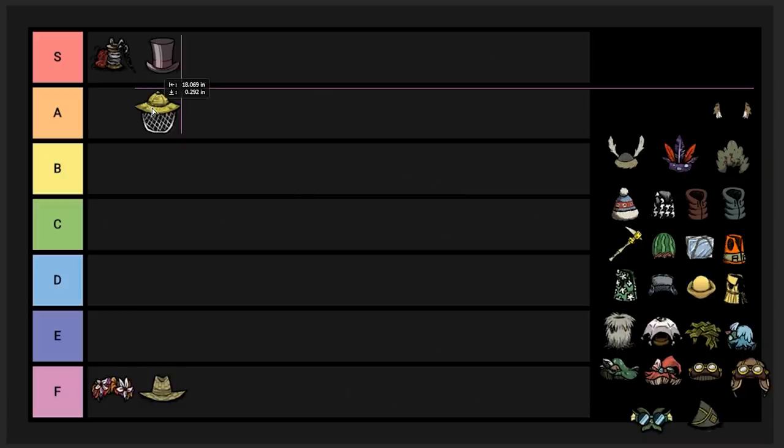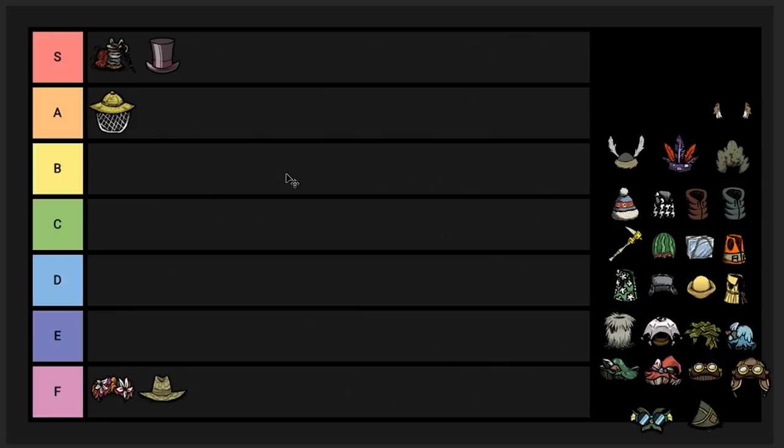Beekeeper's hat — we're going to put this up in A tier. This is a good use for extra silk especially as you get into the late game, because you can use it to fight the Bee Queen with. Pretty good item and I like it. Generally not a great item for normal use — it's basically just used for fighting the Bee Queen, so it's extremely specific. Otherwise you really don't get many uses to get rid of all that silk, because most of the items it's used for aren't very good.